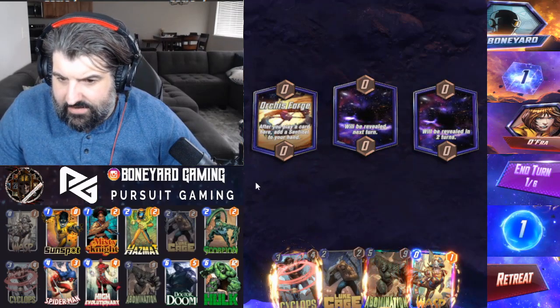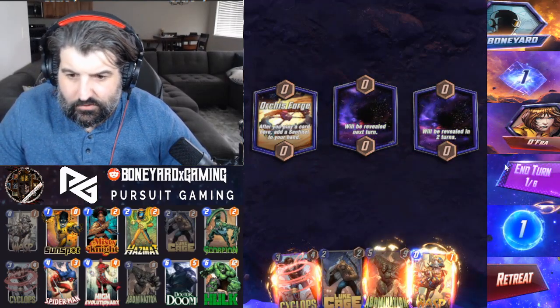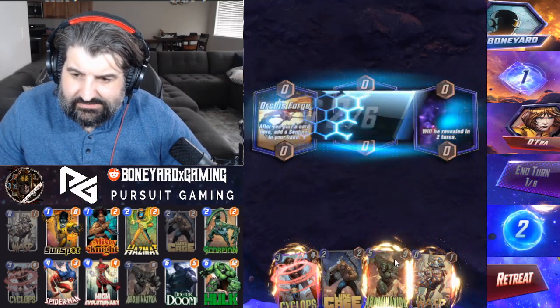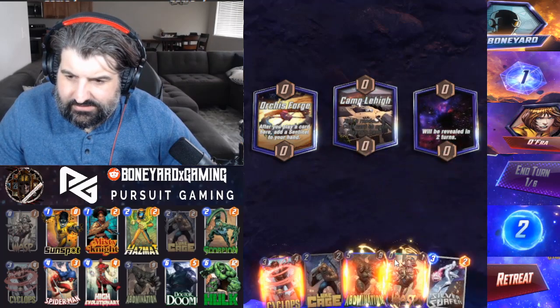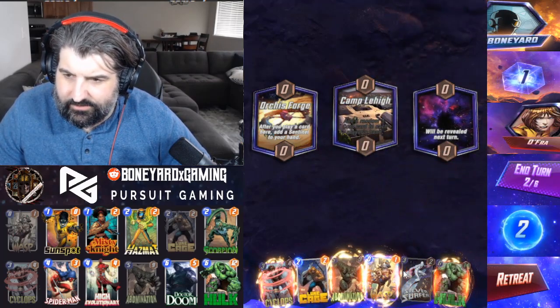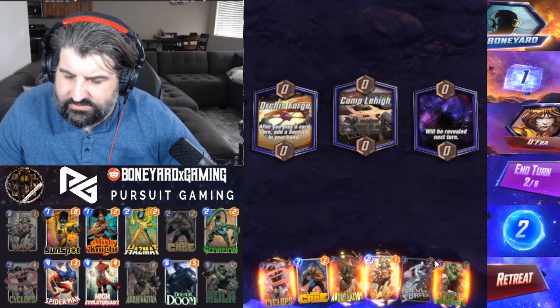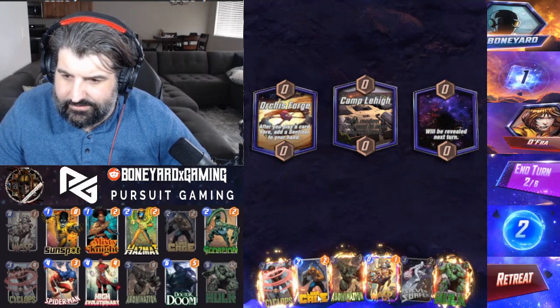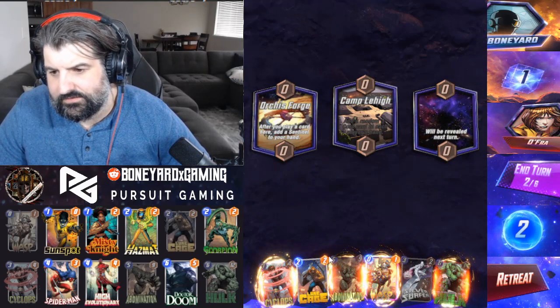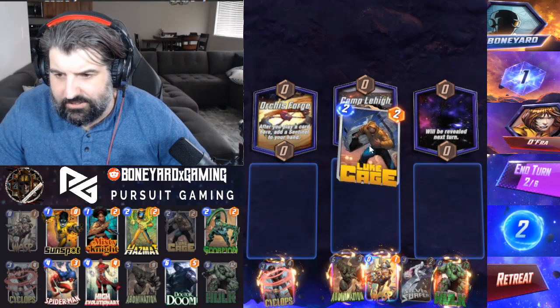Game 1: Not having Sunspot or Misty is always not what we want to see. Silver Surfer's been all over the meta — really nice to get that card. We're only about 1700 collection level right now, would definitely love to see Silver Surfer. We'll just drop Cage.